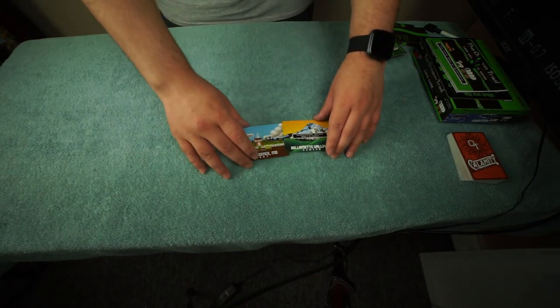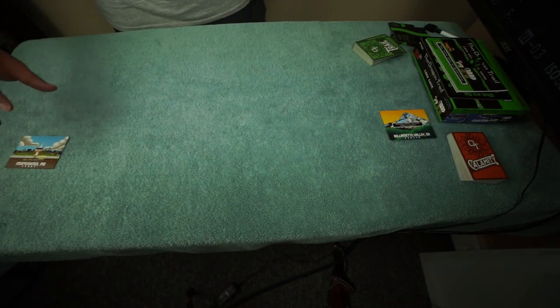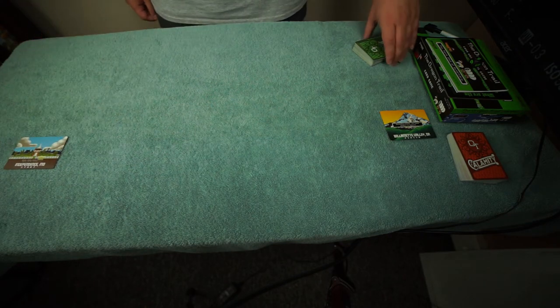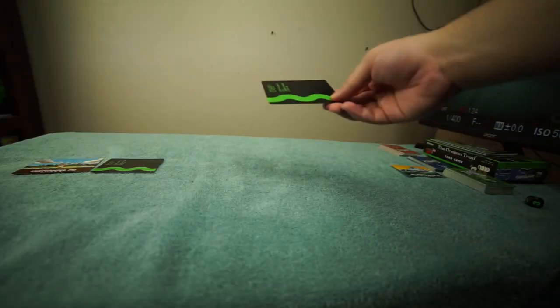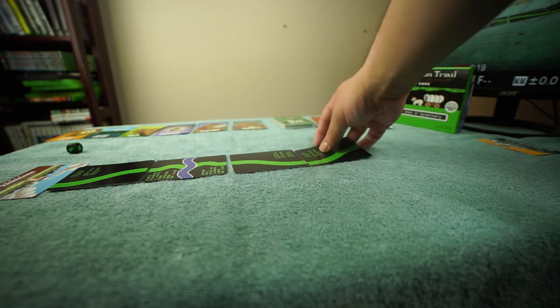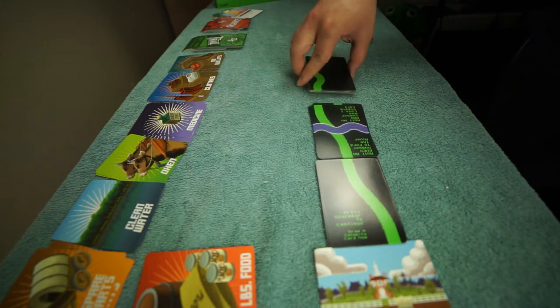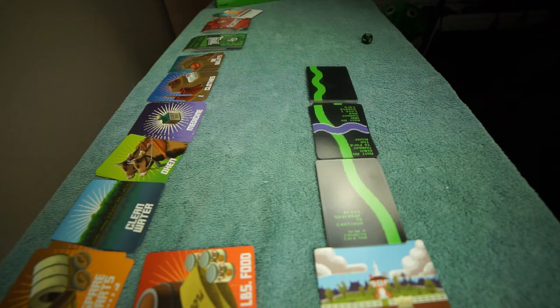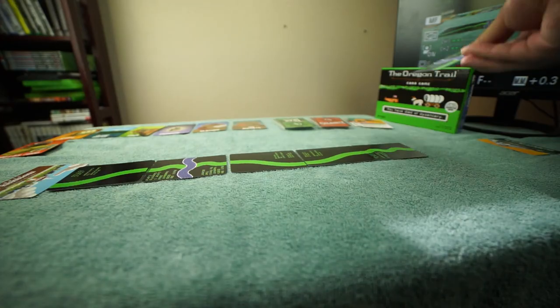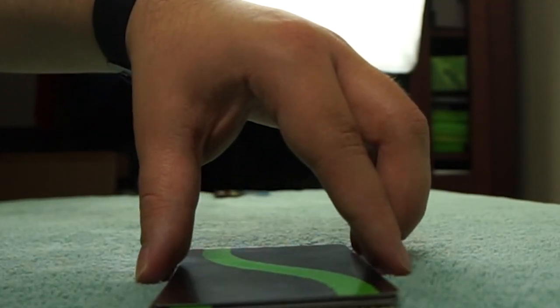To set up the board, you separate the start and end cards approximately three feet from one another. In order to get from start to finish, you create a trail by taking turns placing down trail cards and linking the trail designs on the cards to create a path. You can rotate cards to see path links, but you have to perfectly match the entire card with the trail. The challenge comes when you place five cards — creating a stack — and the last card played goes on top for the next player to continue from. I kind of like the stack idea because it makes it slightly frustrating in a fun way — the path to Oregon that seems so close ends up being so far away.